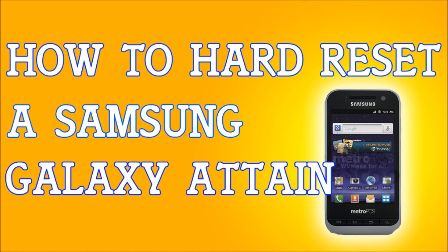If you have a Samsung Galaxy Attain 4G and you want to hard reset it, there are a few ways to do that. For example, if you forgot your password, you're locked out, or you found the phone — whatever the case may be — a hard reset is done by turning the phone off completely.